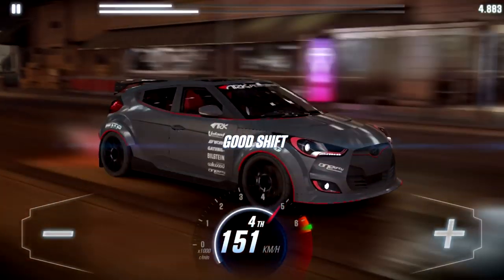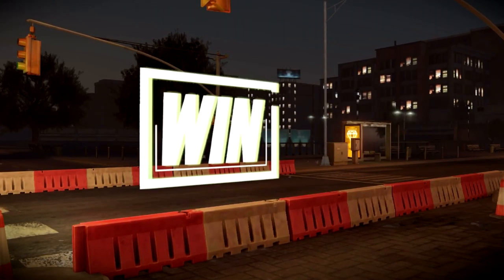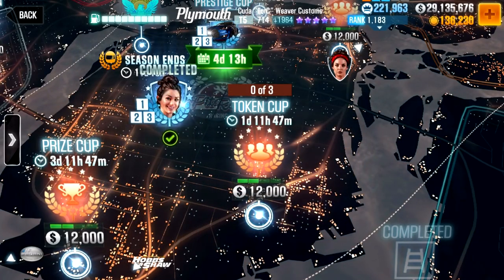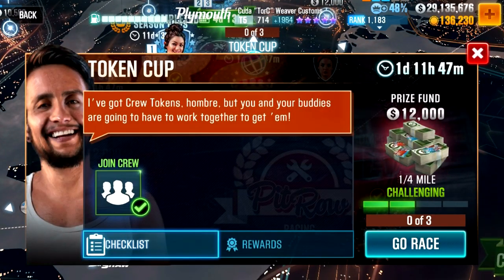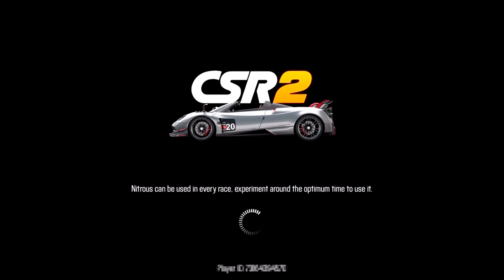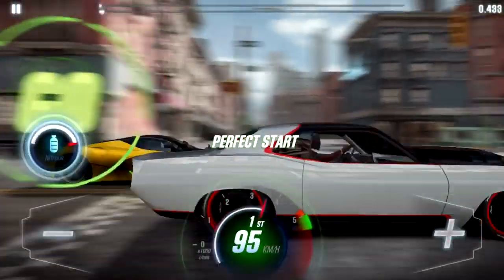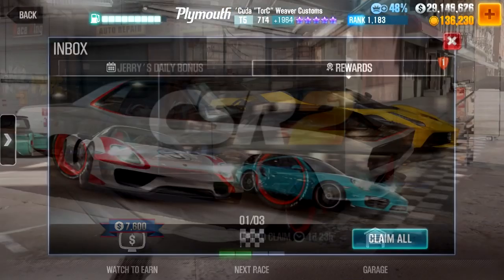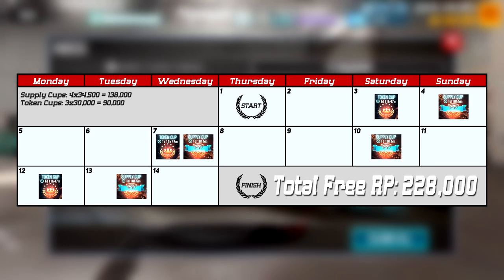This is the easiest type of cup — for example, if next season's prestige car is a BMW Z4 M40i, you can run a BMW M4 to get that 138,000 crew RP without even owning the Z4. The second type is a token cup: a crew-based event requiring 30 cumulative race wins, with each player limited to three races a day over two days. This happens three times a season on days 3, 7, and 12. Any car qualifies, and once 30 wins are achieved the 30,000 RP reward lands in your inbox — totaling 90,000 per season. Combined with supply cups, you're already at 228,000 RP.